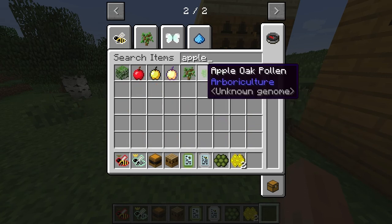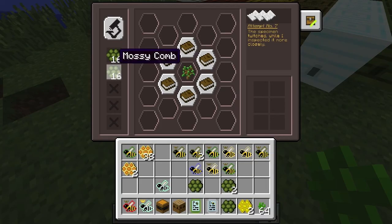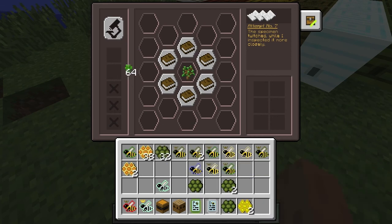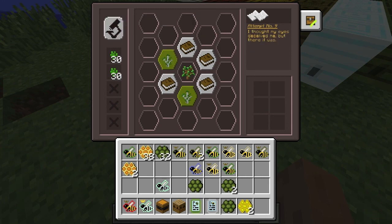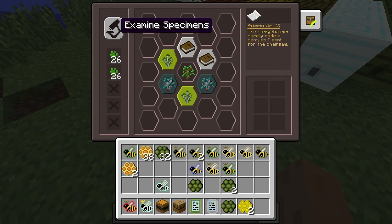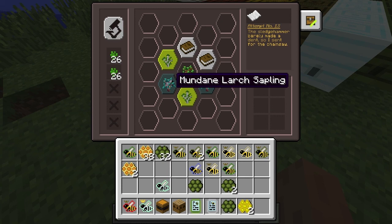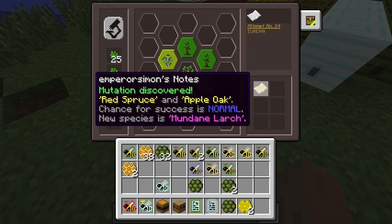If you try putting in apple pollen then you get back to the same level of things popping up very quickly. You can see it's going to take just a couple of steps to get there, and it may not make much difference at this stage. But when you imagine all these slots were filled up and then you had to make pairs, it would be more awkward. So we can say that red spruce and apple oak will make mundane larch.